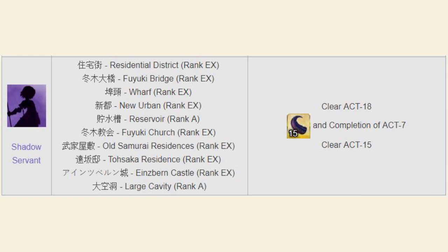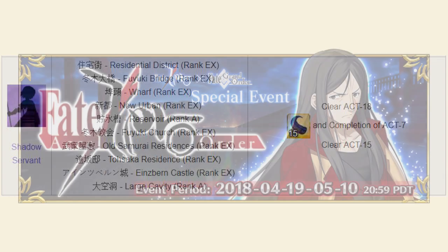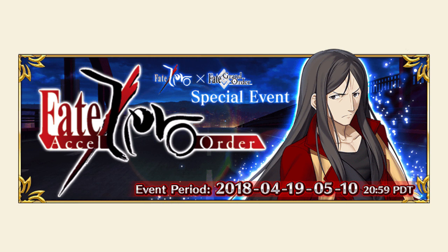That should cover everything you need to know in terms of completing the missions. The ones not related to killing specific enemies or gathering insignias are all just related to max ascending the welfare servant or completing the story missions — stuff you're going to do naturally anyway. Prepare for a pretty long event that's very story heavy with a decent difficulty curve. If you're strong enough to clear Okeanos, you're more than strong enough to beat the 18 story missions. If you can clear the America Singularity, you should be able to beat all the bonus missions and farm this event efficiently. As soon as you unlock those free quests, try to get the event craft essence as soon as possible from the shop, then focus on completing as many missions as possible.